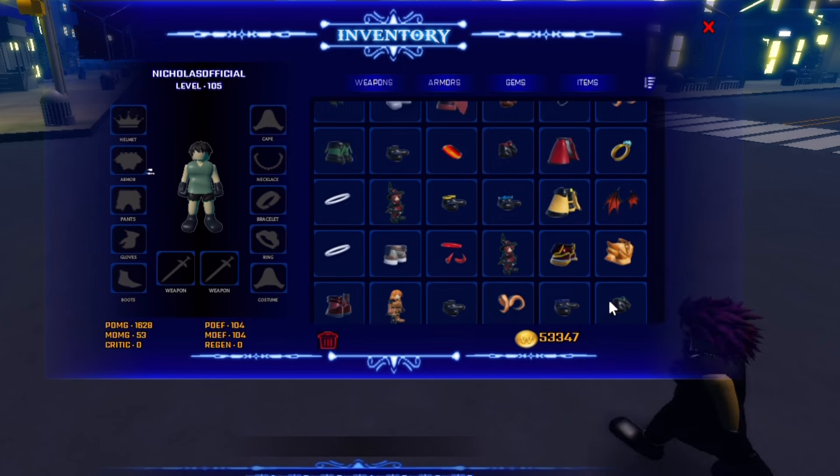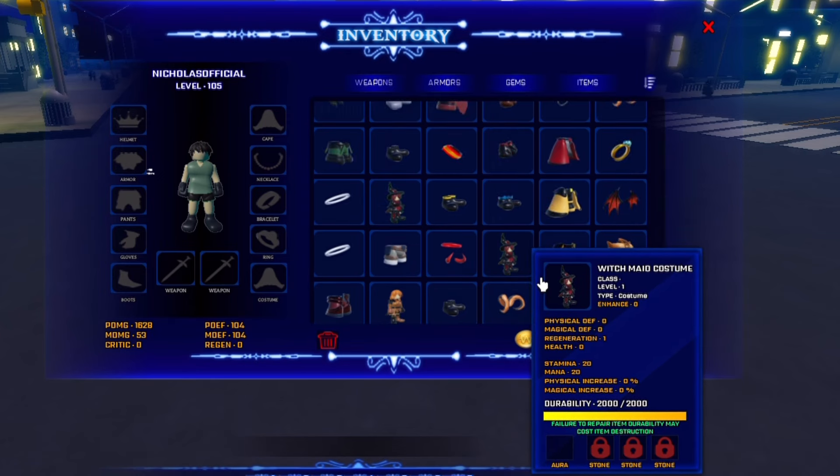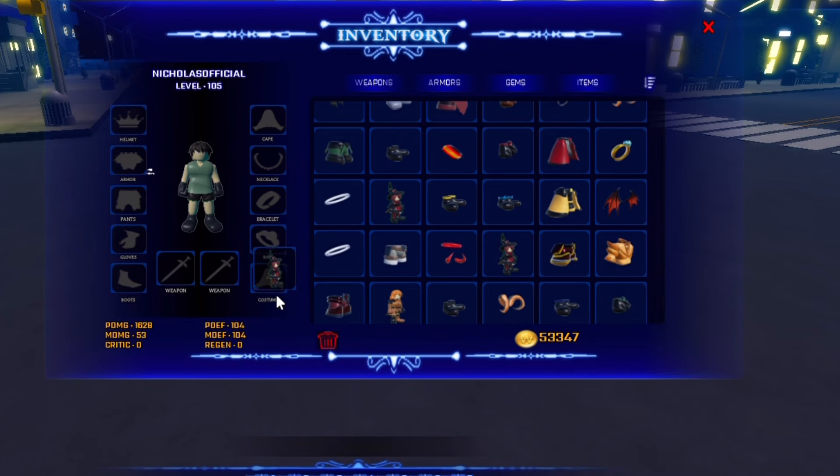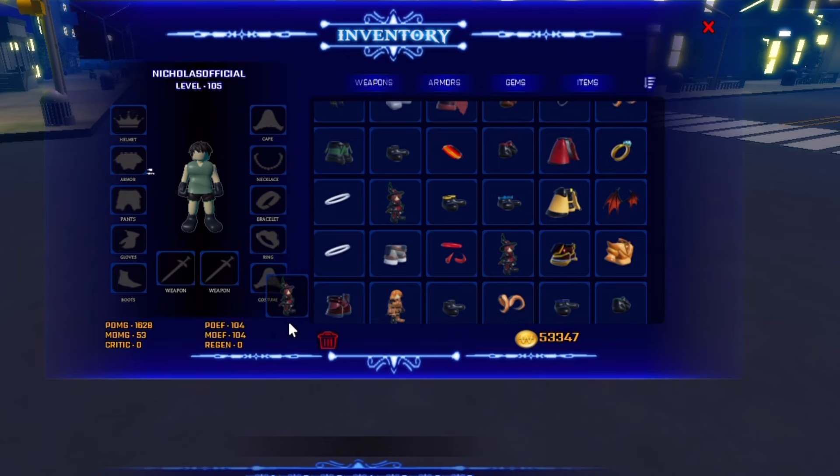Moving on to the next costume — we got the witch mate costume, which gives you regeneration 1. So it's actually better than the Dracula Master costume, as it gives you 1 regeneration, 20 stamina, and 20 mana. Let's equip it as a costume. I don't think we can actually equip it because it's for maids and we are a male character, so I don't think we can actually wear it.